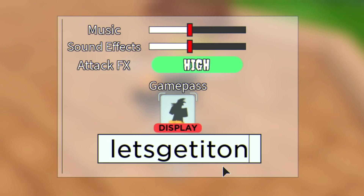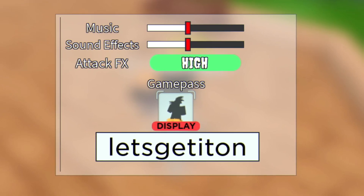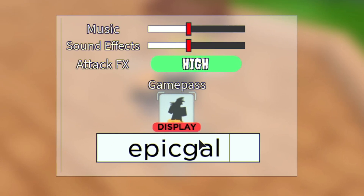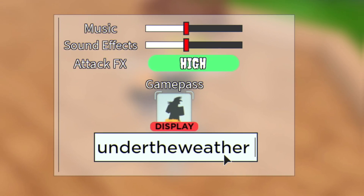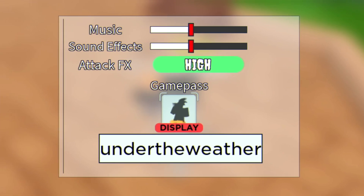After that guys you've got the code 'LETSGETITON'. Then guys you've got the code 'EPICGAL' — redeem that one right there. Then the next code is 'UNDERTHEWEATHER' — redeem that one and it will give you guys some more gems.